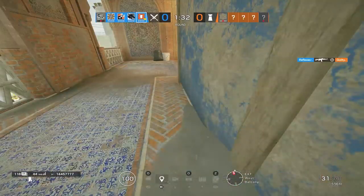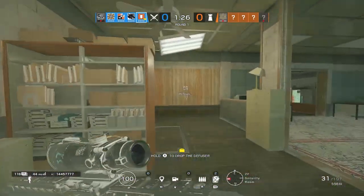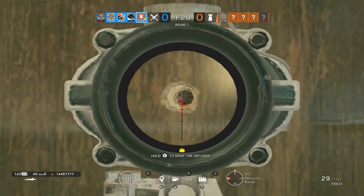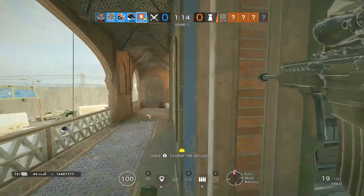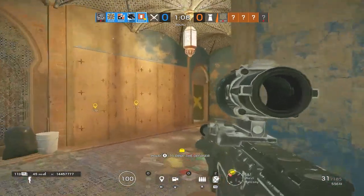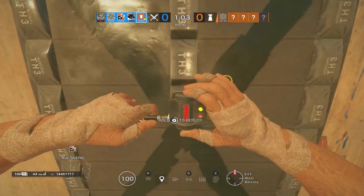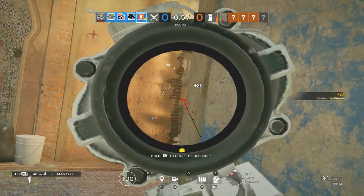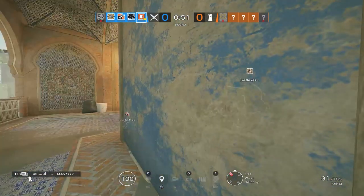Overall, the best way to improve your game sense: know certain angles people are going to be on — drone it out, or just learn them from playing. Use pre-placed C4s, use IQ to find them, and use them yourself with spots you pick up from watching others. Drone everything out, check from below. The number one thing to improve your game sense — because this is something you can't just learn, you have to do — is to just keep playing the game.